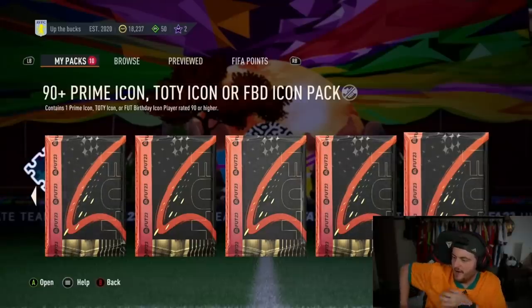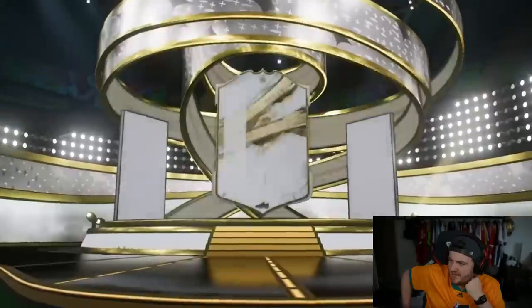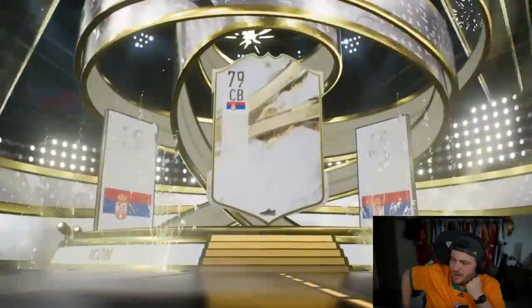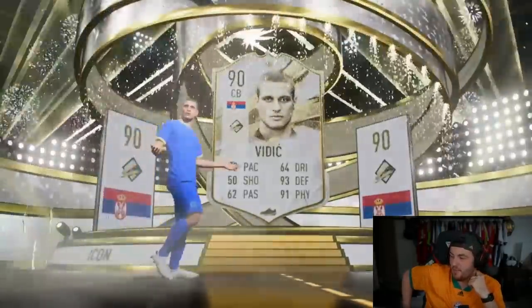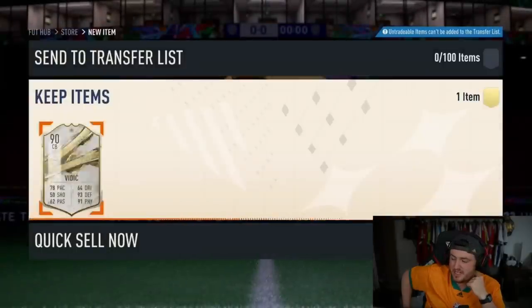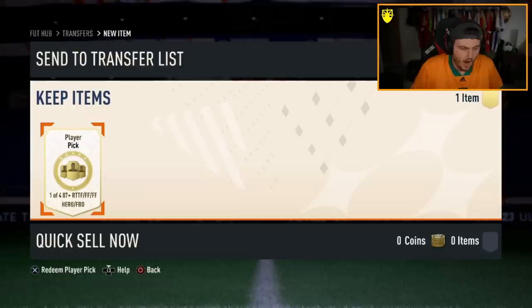We've got AVFC's now. Villa got a cheeky late equalizer, so maybe he's in a good mood — hopefully a good icon can make it feel even better. Prime icon again — Nemanja Vidic. Team of the Year Vidic would have been a big dub, but the prime is just not super exciting. He's worth like 150k.